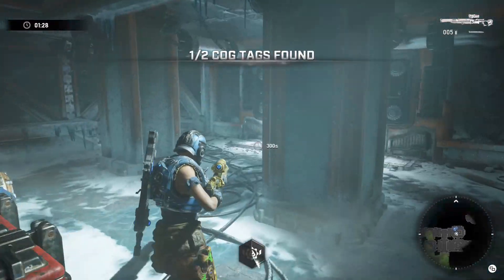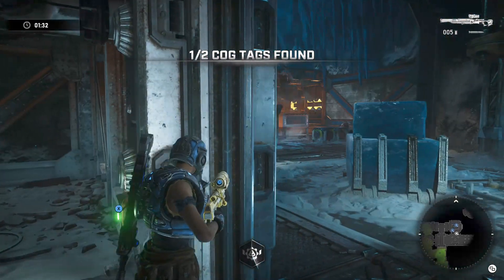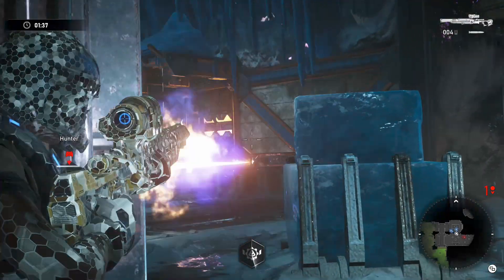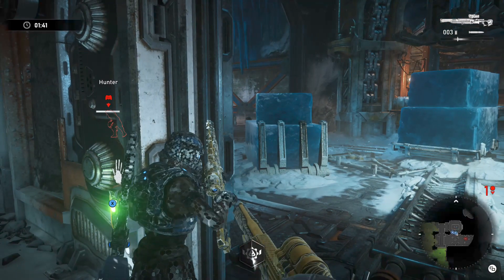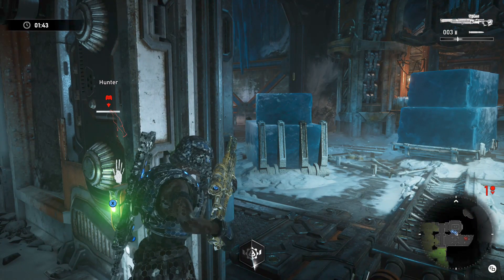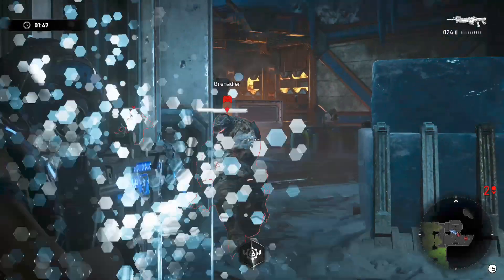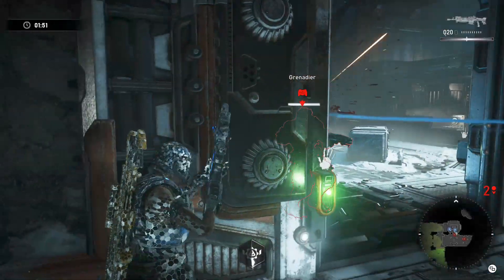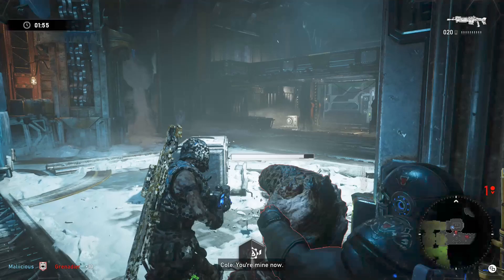After you clear that first room, a couple of different scenarios can happen. If you fought the grenadiers you're good to move into the next room, which will have some hunters, grenadiers, and a scion. If you were fighting snipers and no grenadiers in the previous room, wait at the top of the ladder because a sire is going to attack you — you're going to want to melee that sire down.